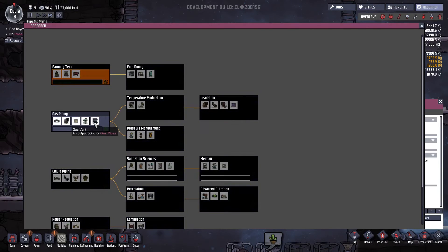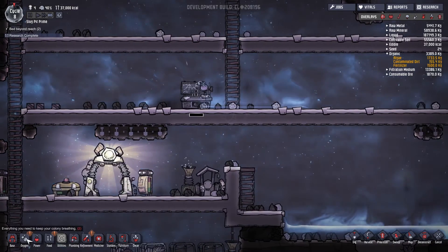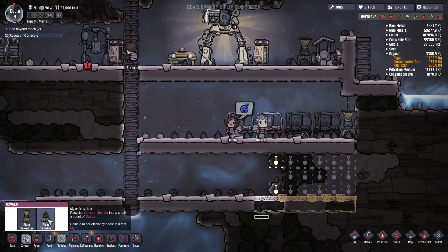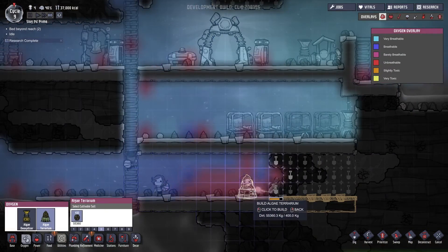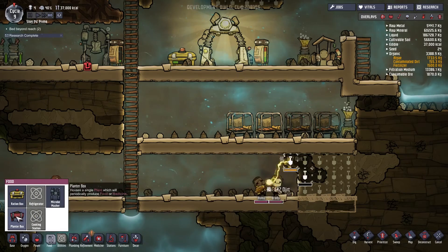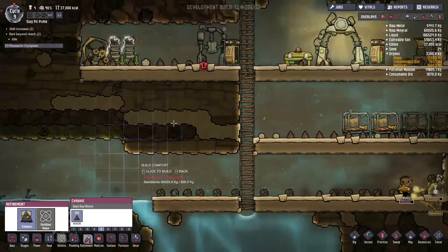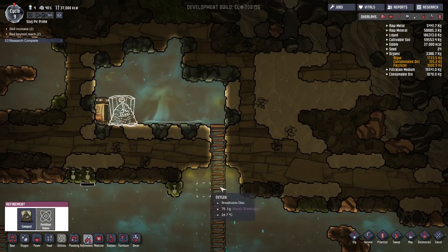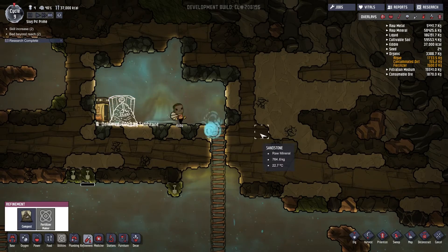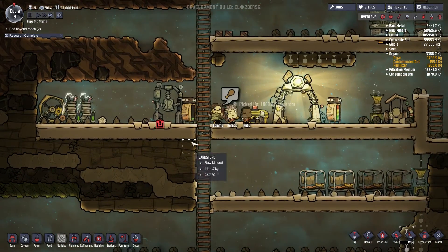Our research is complete already — so that's good. Let's get power regulation up. We have farming tech now, which allows us to make algae terrariums. So in our high concentration of carbon dioxide areas, like down here, we could flop one of those eventually. We also can make planter boxes, which I'm going to want to do. And we can make compost, which we're going to do right up here — that'll give us fertilizer. We're getting contaminated oxygen out of here. Eventually I'll get the airlock doors and put those up with air filtration as well, but that requires second level tech.